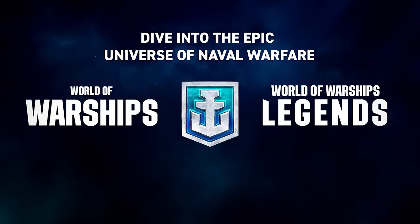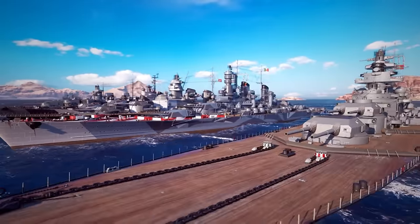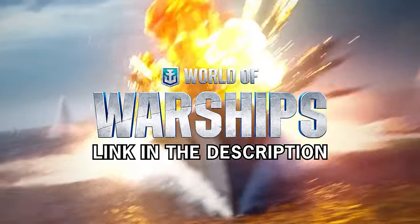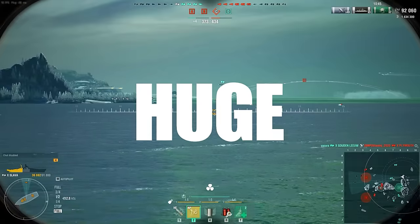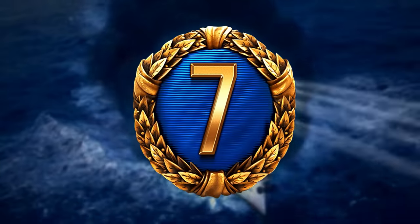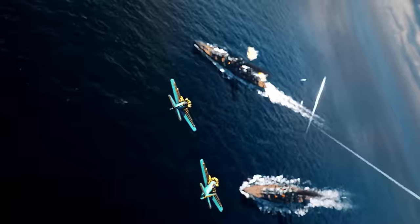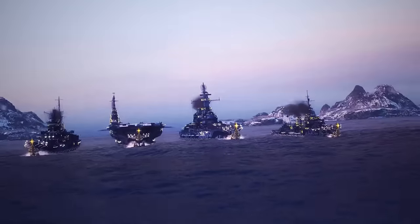And with availability on PC, Xbox, PlayStation, and even your phone, you can steer and command your fleet wherever you are. Sit back, relax, and embark on your naval journey by clicking on the link in the description below and using our code HPPYNWYR2024 to receive a huge starter pack including a free ship, 300 doubloons, 1 million credits, 7 days of premium account time, 3 Santa crates, and more in-game cosmetics to deck out your ships. From the historical depths of the Pacific to the digital waters of World of Warships, your oceanic adventure awaits.